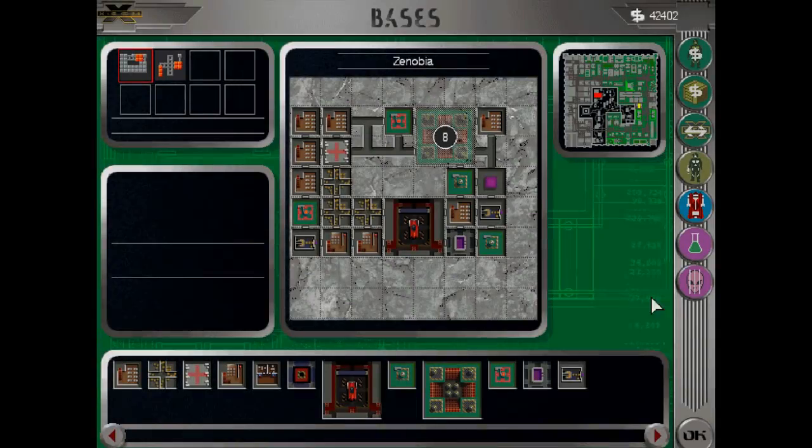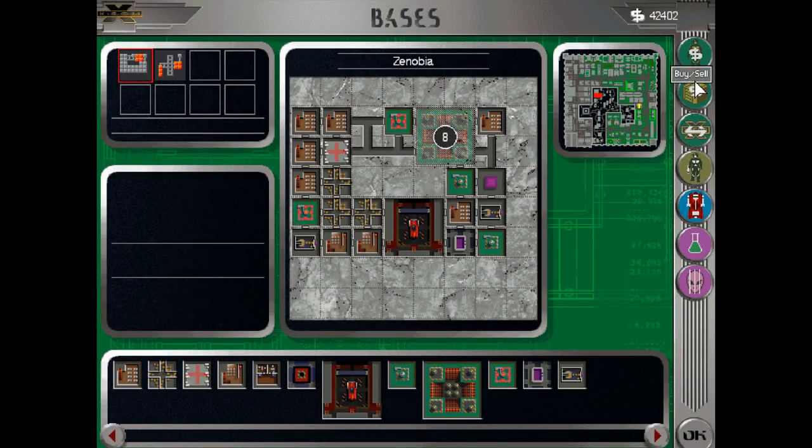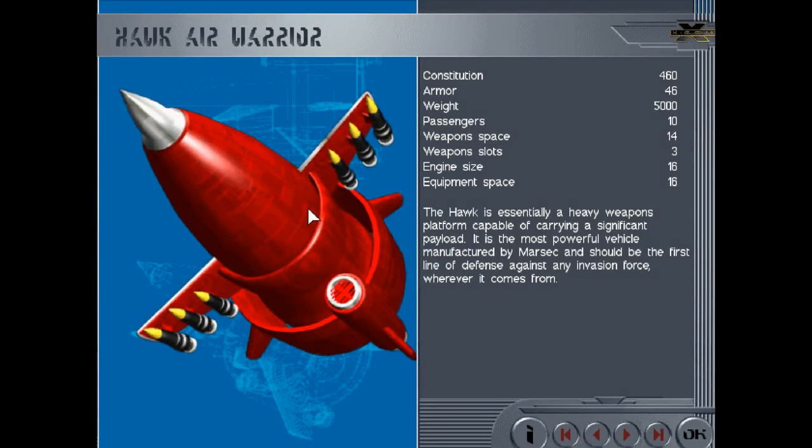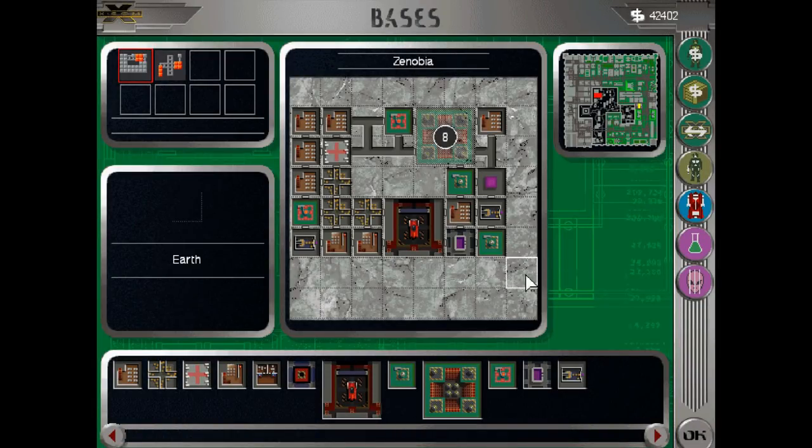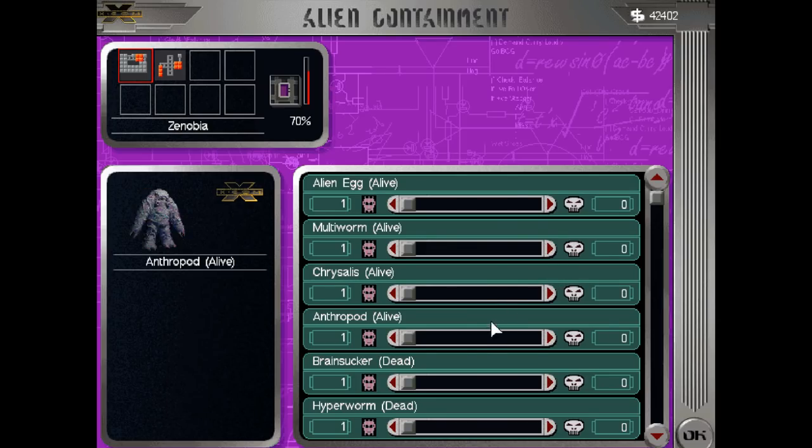Until we can build our own craft, which will take a little while, it might be worth buying the Hawk Air Warrior. Primarily because it gets a 2x2 or 2x3 front weapon mount, so it could actually equip those small disruptors, which are probably worth it — they're pretty good. I would like to buy one or two of those, assuming I can make enough money. Alien containment filled up again. Once I've researched them for sure, I'll start burning them. I like to leave one of everything when possible, and then once I know for sure I've already researched it, we'll burn them alive.